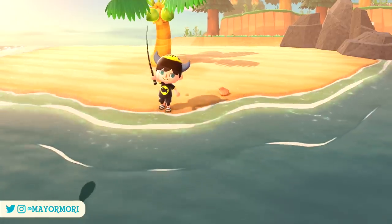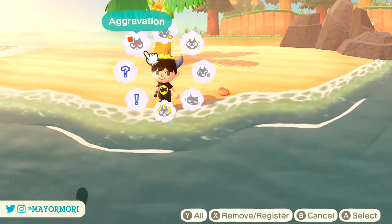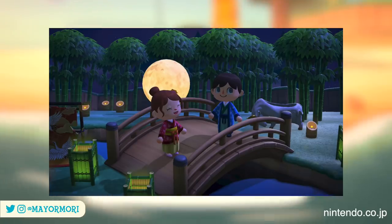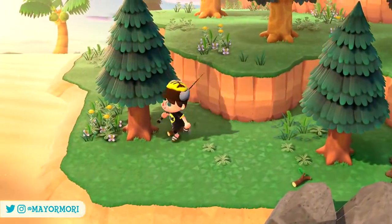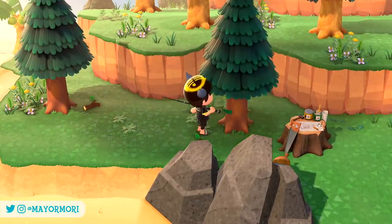Just last week, Wave 2 of the long-awaited Summer Update was released, bringing even more content to New Horizons such as Luna and the Dream Suite functionality, which allows us to visit Dream Islands for the first time since launch, the Fireworks Festival and Red's Raffle — an event taking place every Sunday evening throughout August — and a bunch of new seasonal items gradually unlocked over the coming weeks. This update is pretty significant and reinforces that more old features and characters from previous games will continue to be added to New Horizons, which is awesome.